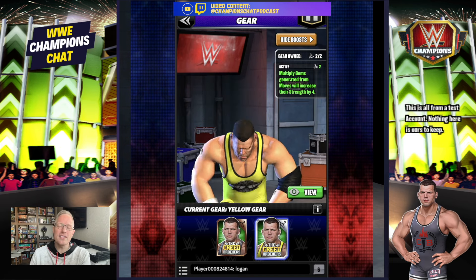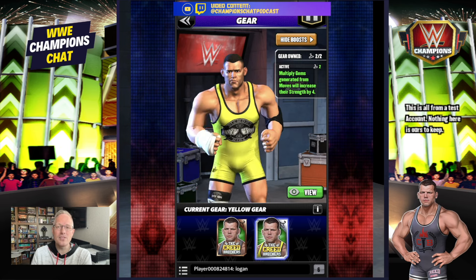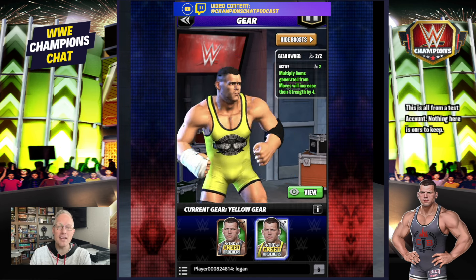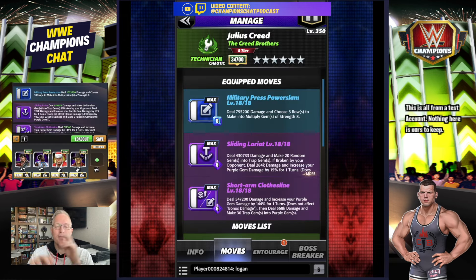I built out in the previous version of this video his super sub as perhaps his preferred build, something that a lot of people would use. Now they're very clearly leaning you into the multi gems, increasing their strength by four, which means the move set we will activate on screen right here — which was broken because it did do a lot of damage — but they did a couple things. Not only did they change the gear, they also changed the MP cost on the blue move.